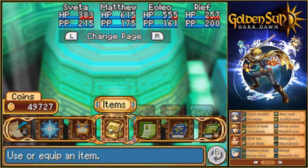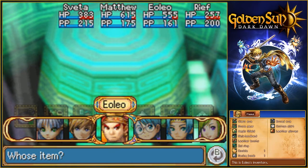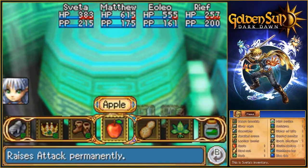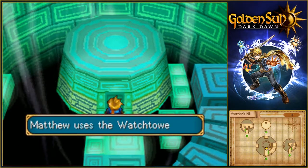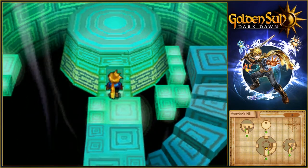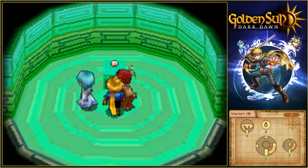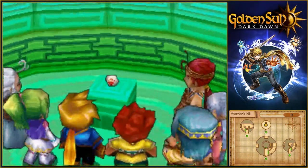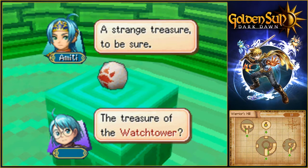This door is locked, but there is a key. Who's got it? Sveta! Who's got the watchtower key? We're going to claim whatever this power may be. Still wondering if there's more treasure in here. We'll go up our own special route to find what is this. Is that it? A strange treasure, to be sure — the treasure of the watchtower?